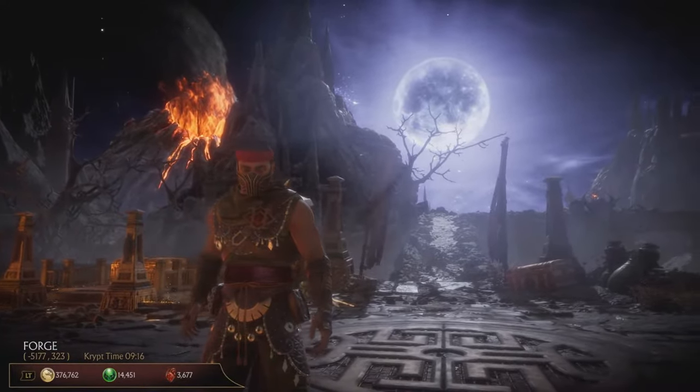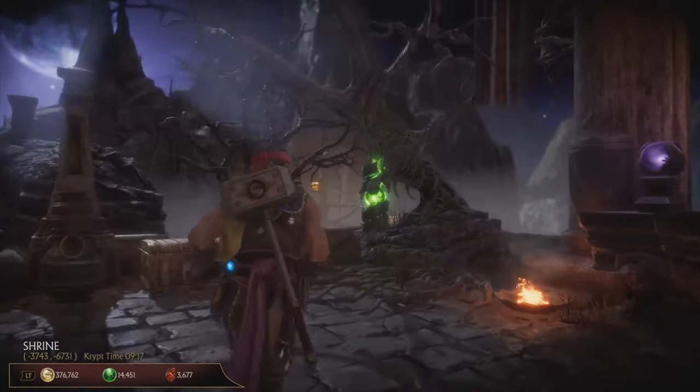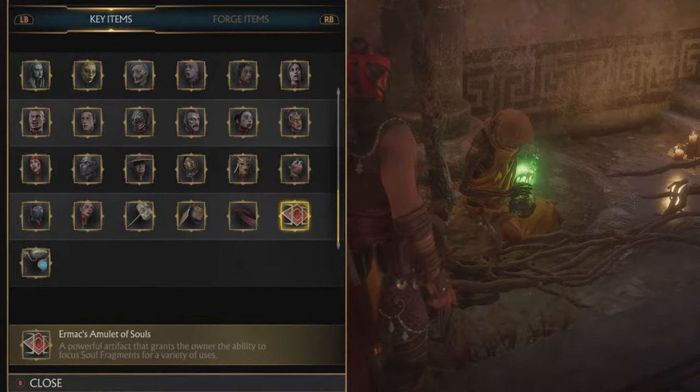Hello you guys, I'm going to show you how to open these green soul chests in the crypt. Basically, you will need to grab the Air Max Amulet. It's the key item that allows you to do that.